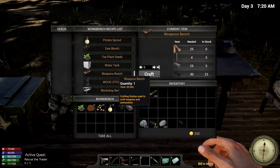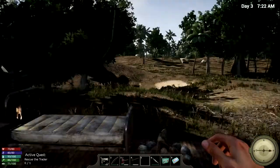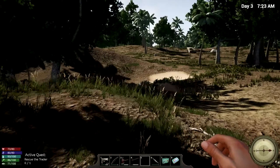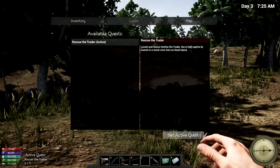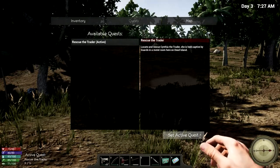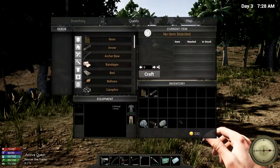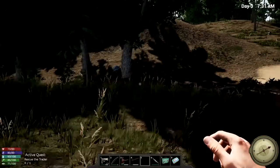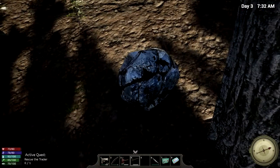What do we need for the weapons bench? Generally we need a lot of resources. We are just gonna head out and see what we can find. We also have a quest, but I don't think I really want to go and do that right now. Locate and rescue Cynthia the traitor - she is held captive by guides in a motel room here on Dead Island. I have a good idea of where the motel is, but that retrieval might not be the easiest thing in the world.